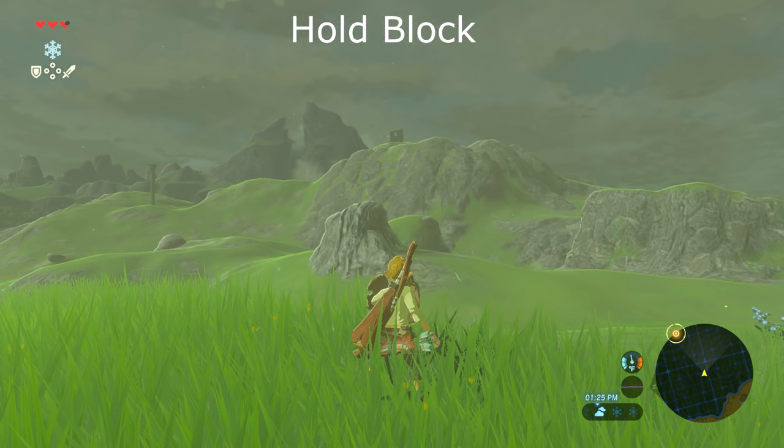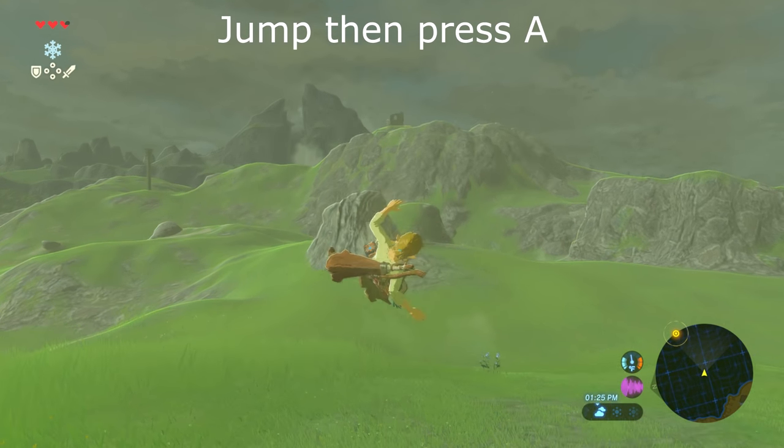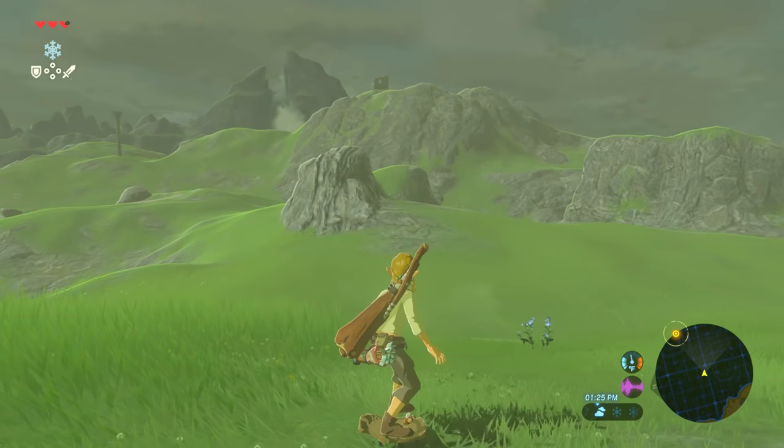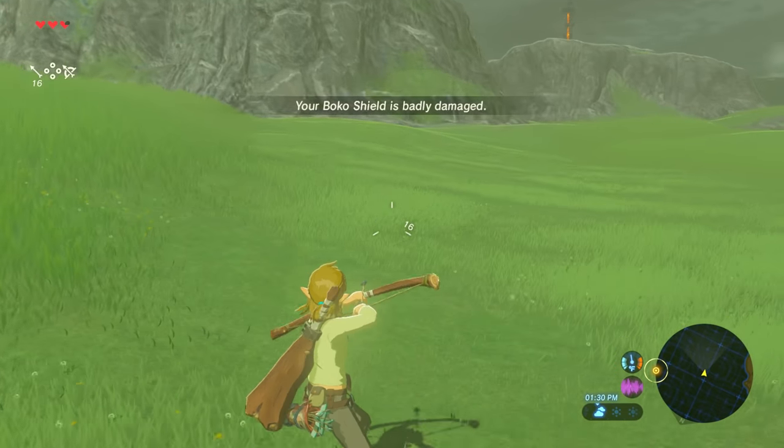Once you have found a shield, what you then want to do is equip it and hold it in guard mode, as if you were blocking an attack or attempting to lock onto an enemy. While holding that, jump and then press A, and it'll slam the shield under you and you will start surfing around on it. If you're going down hills and stuff you're obviously going to go faster, but you can do this pretty much anywhere in the world.